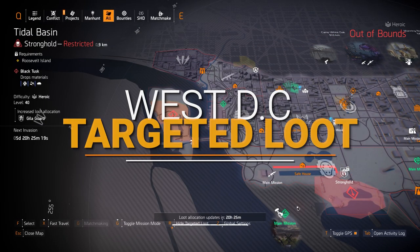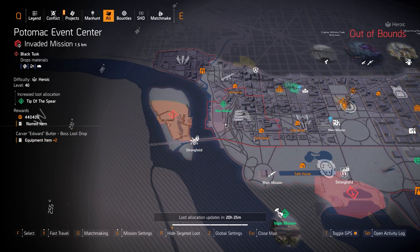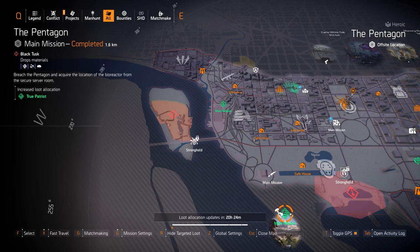Alright guys, west side target loot highlights. I always skip Tip of the Spear because I do not recommend it, just like Hardwired. But we do have True Patriot today at the Pentagon, which I very much recommend. I recommend my True Patriot SMG build — I run 4 pieces, the Memento backpack, and a Sokolov chest with Intimidate. I always use the Lady Death with that and the Mop with 10% armor on kill as the secondary. I'm the original person that put that build out back in early October and it's a very popular build now.